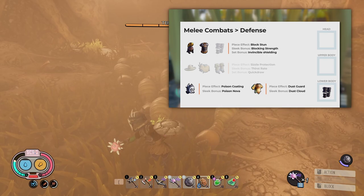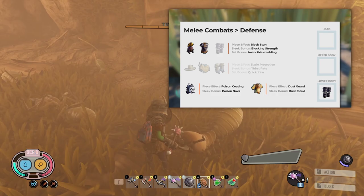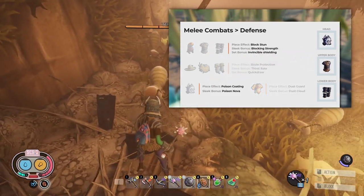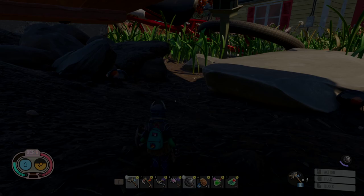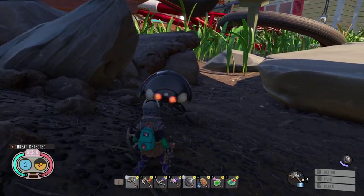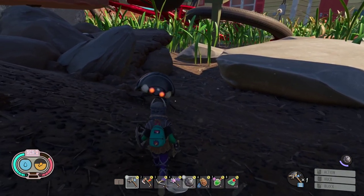Same as we did in the armor set video guide — if you didn't watch it, you can find a link in the video description. In Grounded, you will always need to carry tools, and tools are powerful weapons. So why not start with that?